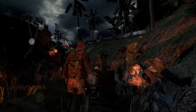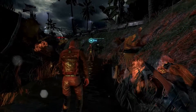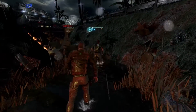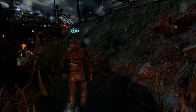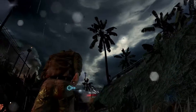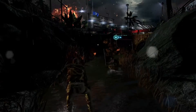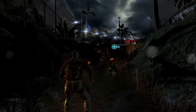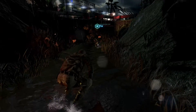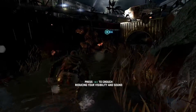So it does look fairly nice. It's using the Unreal Engine, which isn't particularly surprising. It's not exactly Crysis, but the lens flaring, water quality — wow. Things are kind of exploding around me. We can press C to crouch — that's good to know. Probably not a good idea to get spotted.